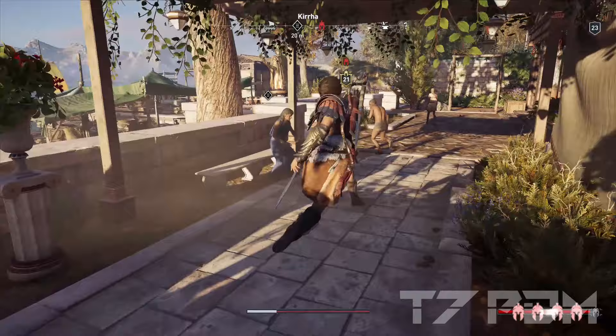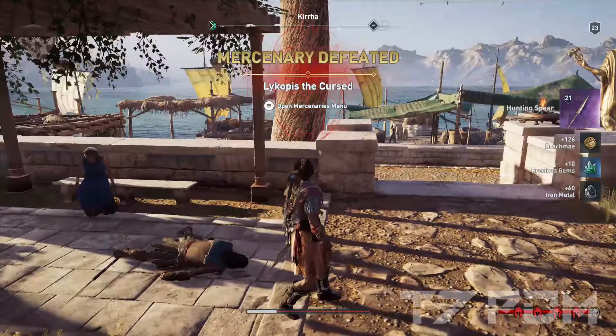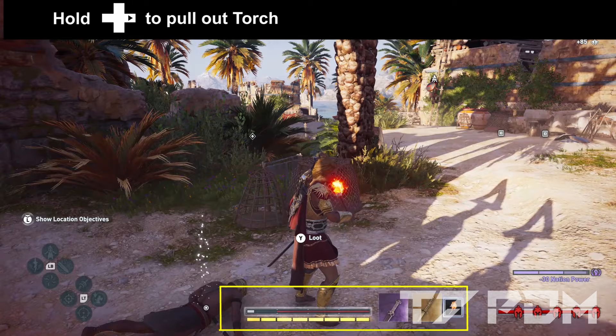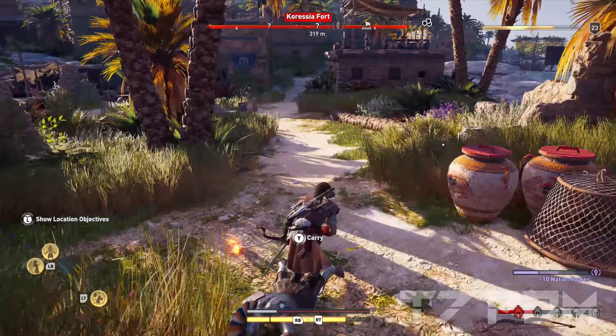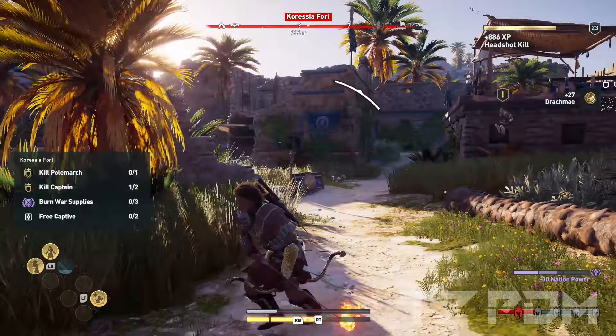Don't forget that you can also use your torch to heal yourself. If you ever get in trouble when you are hit for the first time, simply pull out your torch, pot it back to heal yourself without having to use Second Wind. This will really help you survive because the game never kills you in a single hit, so make sure that you always pull out your torch and use the healing glitch.